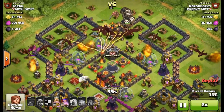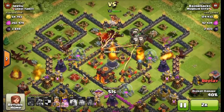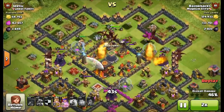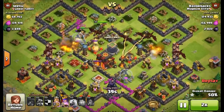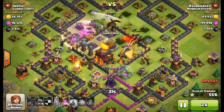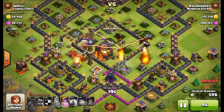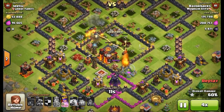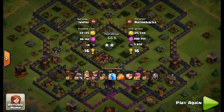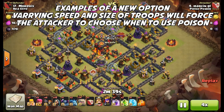You can still use hounds and dragons in the clan castle — they can still be effective if the attacker isn't experienced, doesn't lure, or misplaces their poison spell. They're just not as effective as they used to be. It simply opens the door for other types of attacks. You can see this is a pretty cool attack by Razorback with the dragons taking out two air defenses.